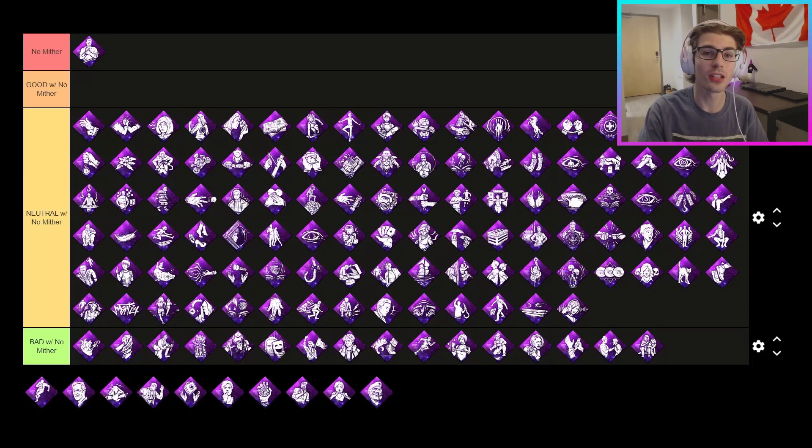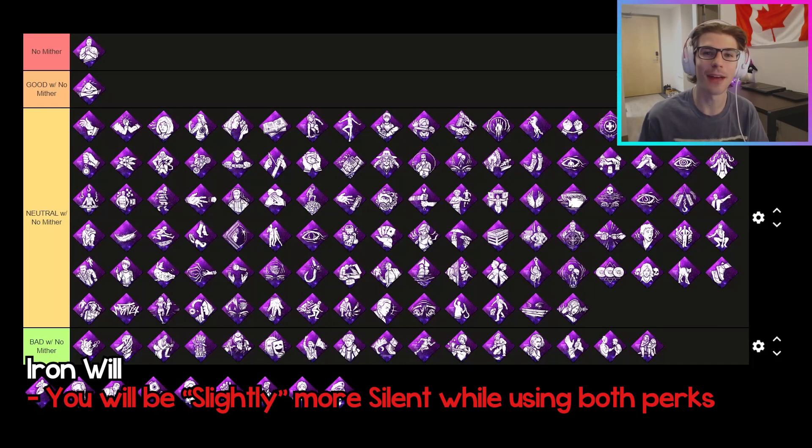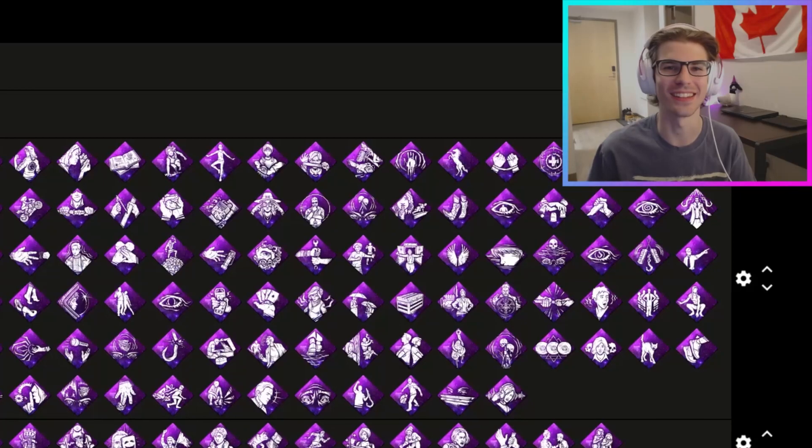Moving on to the good tier. The first perk is Iron Will. It does work slightly better with No Mither just for the fact that you're going to be always injured and always have grunts of pain. The only reason it's at the very back of the good tier is because percentages are multiplicative in DBD. So the 75% of No Mither stacked with the 75% of Iron Will doesn't actually make you fully silent — it just makes you a teeny bit more quiet. So it isn't really that much more useful with No Mither, but since it is a teeny bit better, I put it in the good tier.